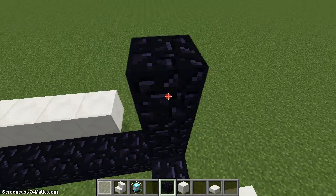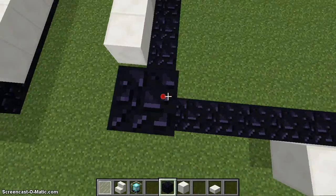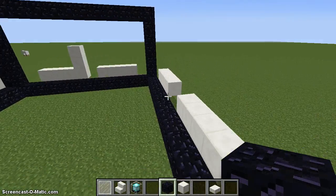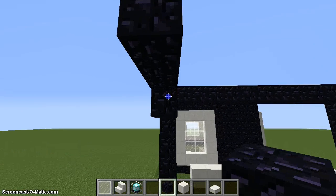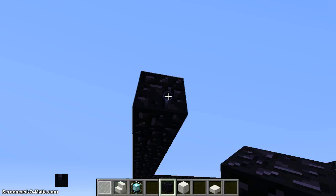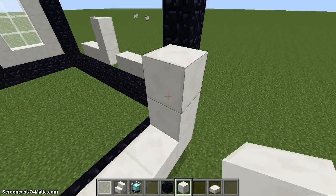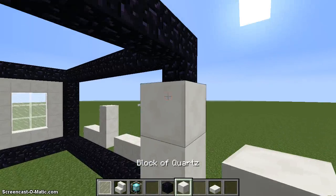We're going to keep doing this in the corners. I'm using white stained glass panes for the windows — you can use blocks too, the blocks also look good, but in this case I'm using stained glass.